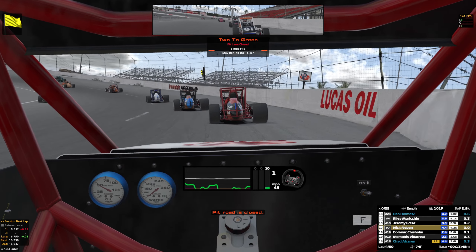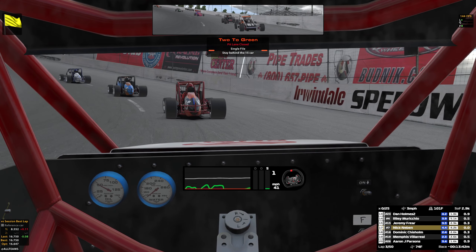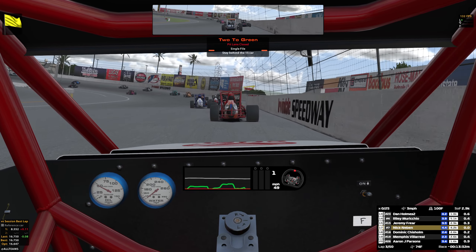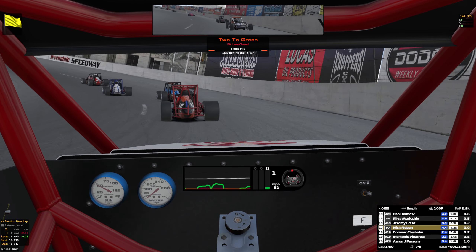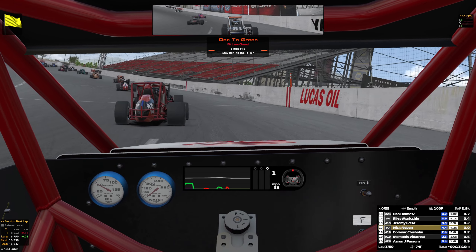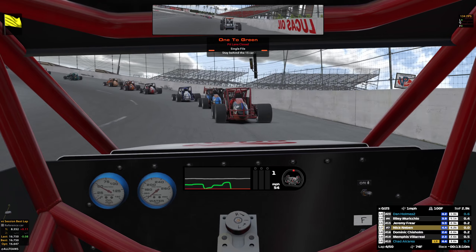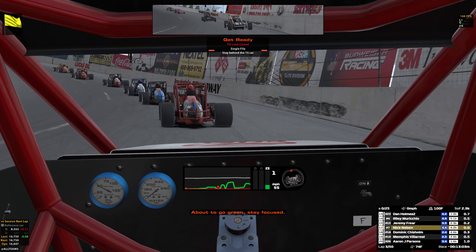Pit road is closed. It might go really bad for us and the video might end in about two minutes. One left to green. Where has Austin made it to? He's up to 12th. Top ten — if I can get to tenth, that'd be great. We don't have that far to go. About to go green. Stay focused, we just need to settle in. Pace car is off — find the speed.